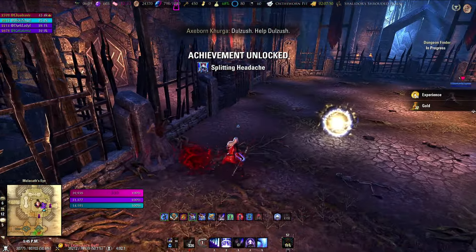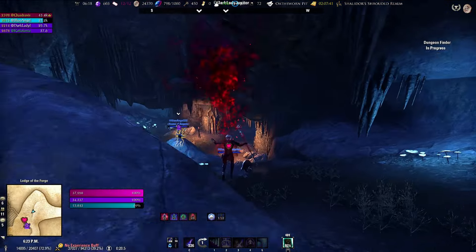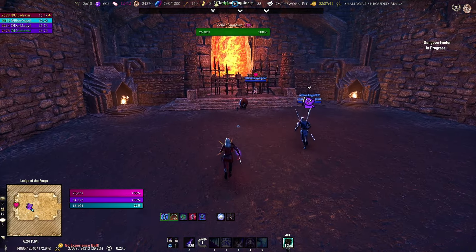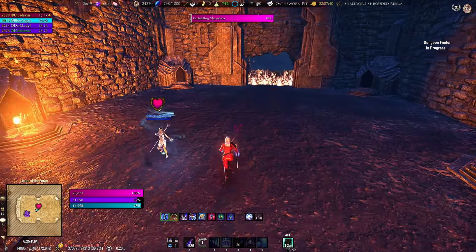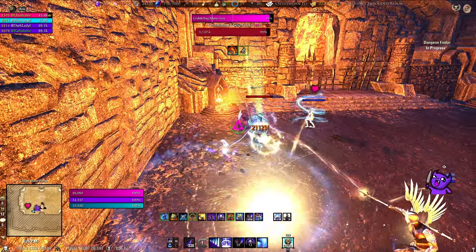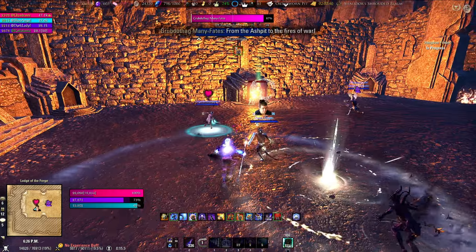With him dead, loot your lockpicks and manganese and make your way to the final secret boss. To get to him there's just an open tunnel — shown here on the map — we'll speed the video up because it's just a long winding tunnel. You'll be in the room with Grubduthag Many-Fates. All around the room are these little blacksmith forge-type things. The boss is going to run up to them and activate them — when he does, an orange flame atronach will pop out on his side. If we run to a lit forge and use it before he does, we get a blue cold fire atronach that helps us by throwing fireballs at the boss. The idea is to have more atronachs than he does, because when you get him close to death, if he's got more atronachs he'll suck them in and heal up.